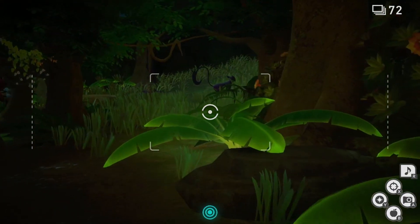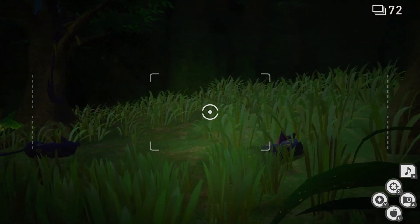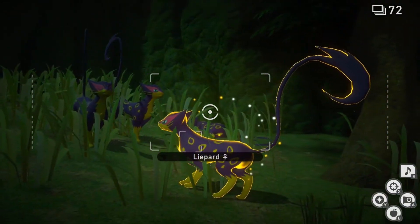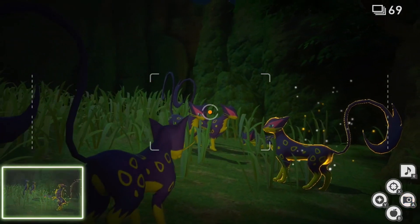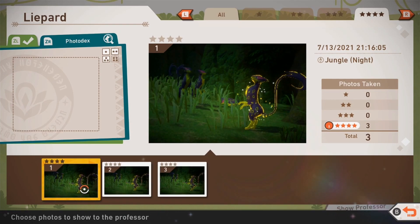As you begin to pass it, more Liepard will appear from the undergrowth behind it, at which point you will need to hit the Liepard that was lying down with an illumina orb. All of these Liepard will stand on their hind legs, at which point you will need to snap a photo with as many of them in the picture as you can get. Having all this extra Liepard in the picture will make earning those diamond stars that much easier.